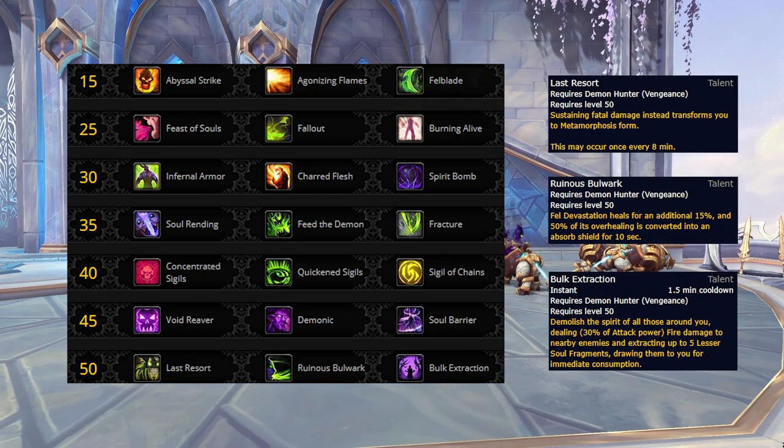Lastly, we've got the Capstone level 50 talent row, including two new talents in Ruinous Bulwark and Bulk Extraction. Ruinous Bulwark increases the healing of the now baseline Fel Devastation by 15%, and also causes 50% of its overhealing to be converted to an Absorb Shield for 10 seconds. Unfortunately, this talent doesn't have much value, as when doing higher end content there isn't likely to be much overhealing at all, essentially making it just a 15% healing increase on a 1 minute cooldown, which isn't too great considering the other options.